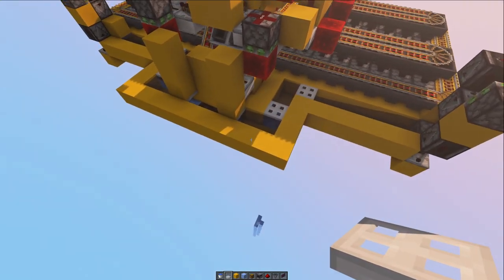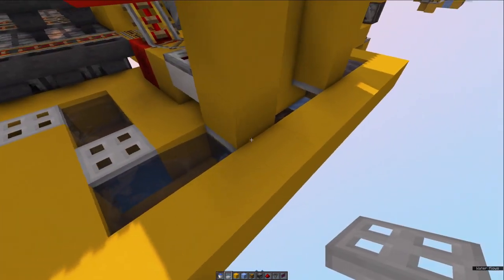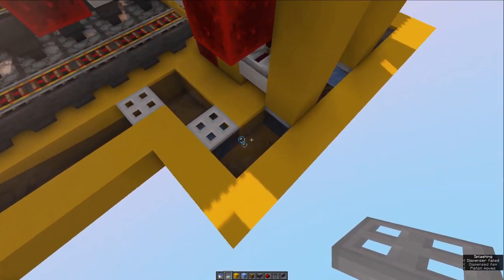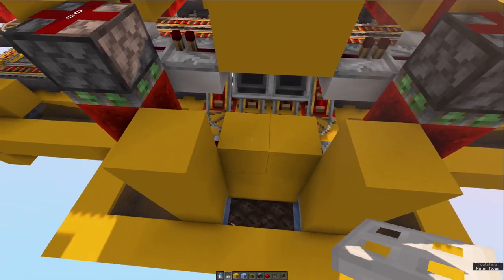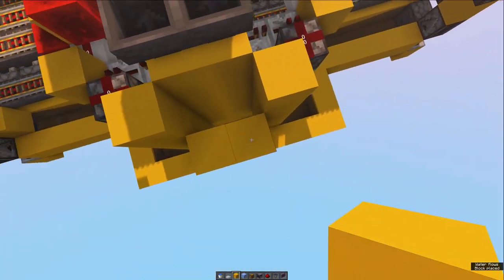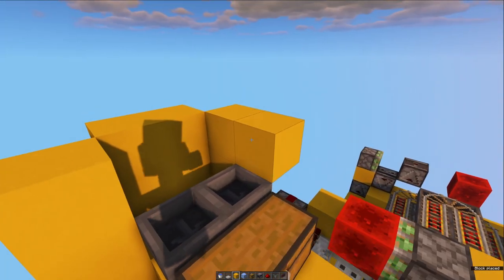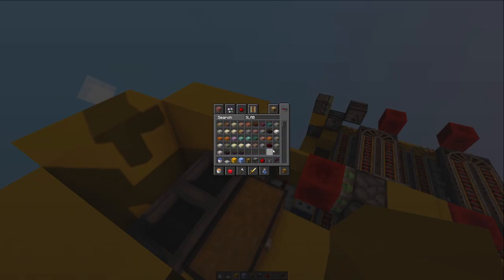Bring these blocks around and make sure you block off this back bit because the waterways are coming through this way — make sure that's all covered up. Then this will all be covered up once the build is complete. Grab your ice — break out this block, place a packed ice, then a trapdoor on top. Grab the water, get rid of this block, place another packed ice, get another trapdoor, put water again, and just under this block another trapdoor and another packed ice. This is what the waterways should look like. Also block off the top of the dropper like that, then do exactly the same thing on this side as well.